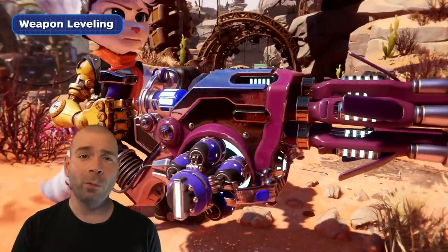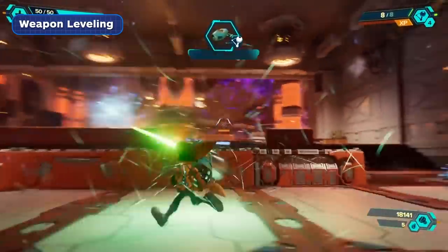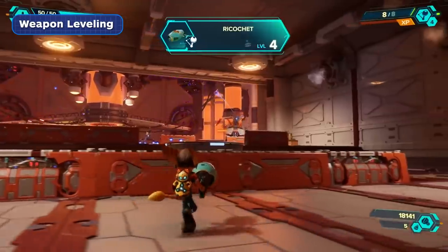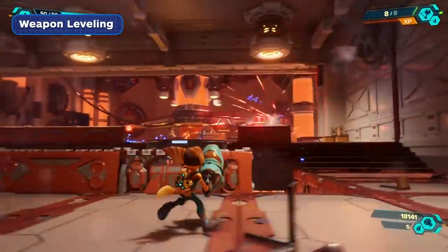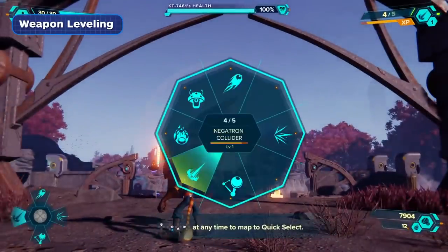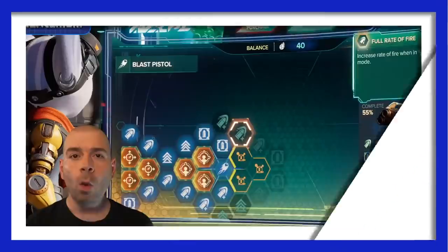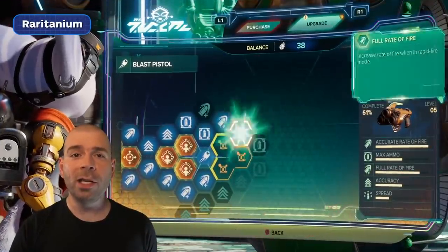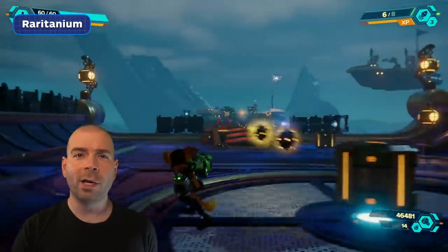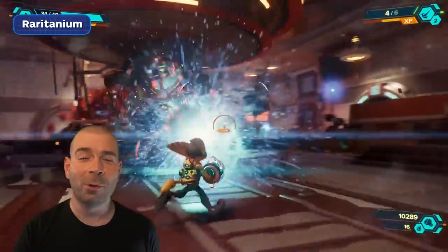Rift Apart's weapons are a huge part of what makes the game unique. Each one has its own level bar that increases the more you use it and evolves into its ultimate form once it reaches level 5. Much like in Pokémon, you'll want to spread out experience across your whole arsenal rather than leveling one weapon and feeling stuck when it runs out of ammo. Weapons can also be upgraded using Raritanium Crystals, letting you make your rocket launchers more explosive, your lightning rods more lightning-y, and your guns more shooty.